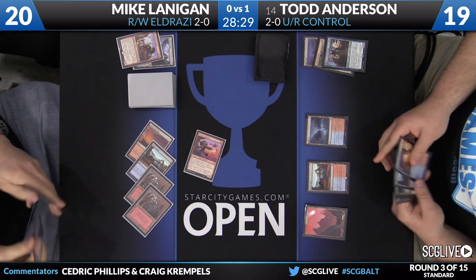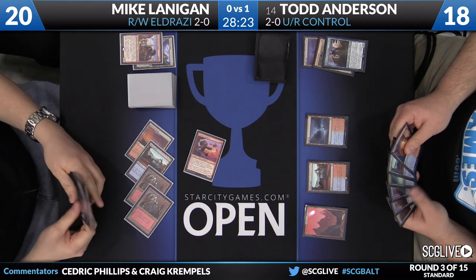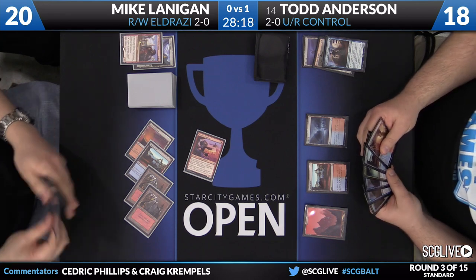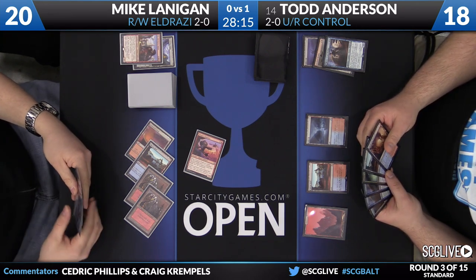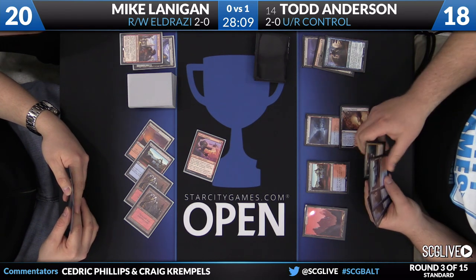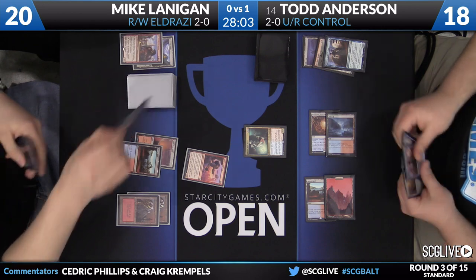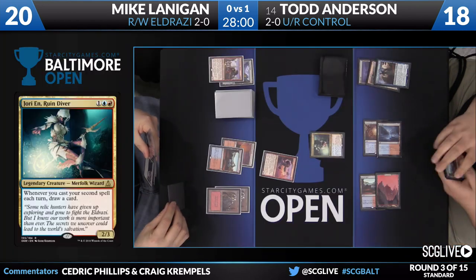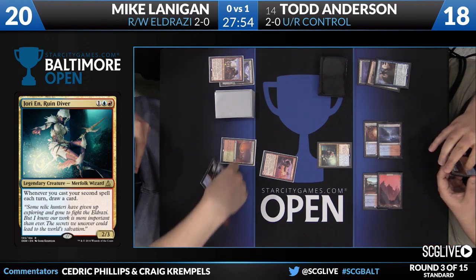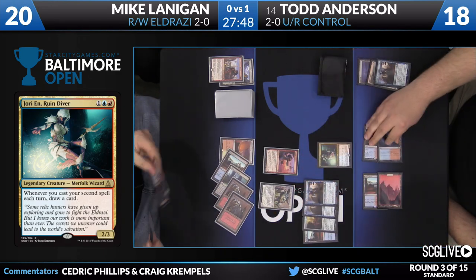Anderson will untap. Jorianne the Ruin Diver — he's playing two of that card. He has the ability to play multiple spells in one turn pretty easily. But Todd has to be careful — if a Reality Smasher comes down next turn and a Chandra the turn after, he's way behind. Jorianne: whenever you cast your second spell each turn, draw a card. And in certain turns, Jorianne can count as the first spell, so you follow up and trigger this. It'll work on either player's turn.